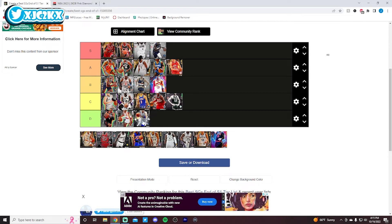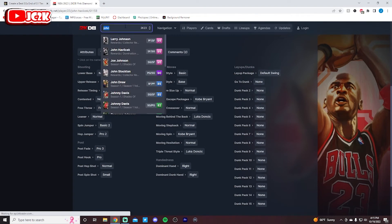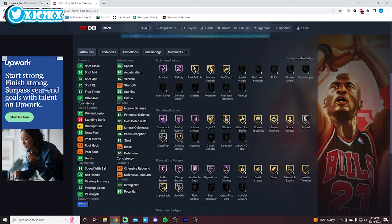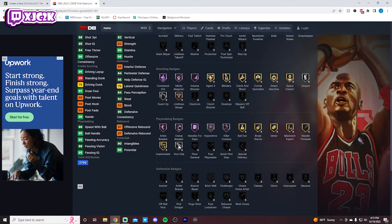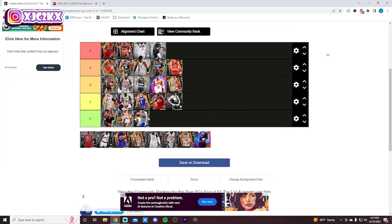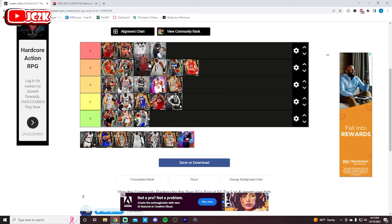Luka is an easy D tier — one of the worst cards in this list. This Luka card is horrible. He's my favorite player in the league, but this card stinks. It's unfortunate to say that because I wish he was good, but he's just not right now. Manu is B tier. I don't think Manu is very good either. He's got good speed and he's a good shooter, but he's a mediocre dunker and a very mediocre all-around defender. You could add some defensive badges to him that will help him out, but he has none as a base card, which is annoying. He can shoot the three decently, but his release is not elite. Movement is okay but not exceptional. He's solid — just not an elite enough defender to be higher than B tier for me personally.